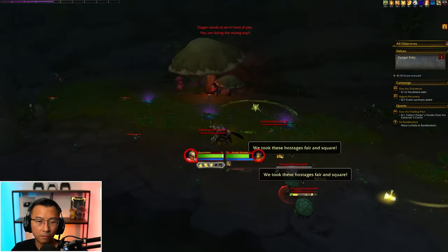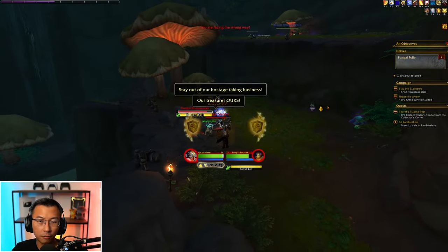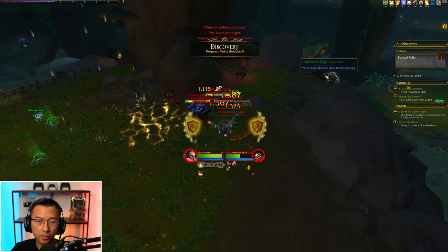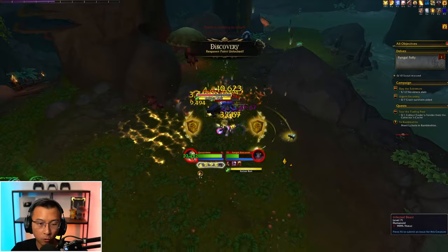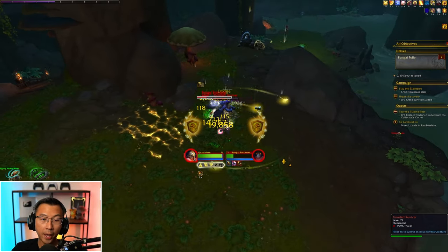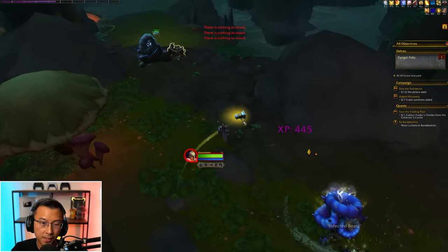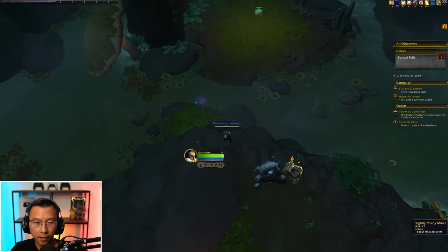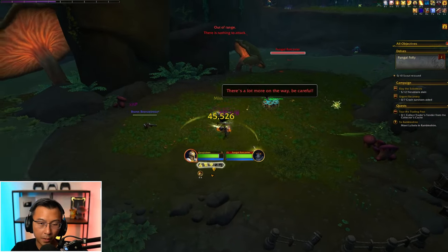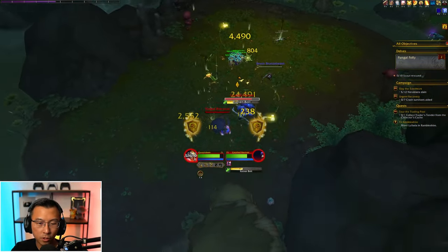This is another delve and you can tell it looks very different versus the earlier mines — this is a fungal biome. There's a respawn point here that not only lets you change your follower's roles but also acts as a respawn point. Just kill mobs, pretty easy stuff. From the respawn point you know you're going the right way. The mobs barely threaten me at all, so level 2 is honestly very easy.